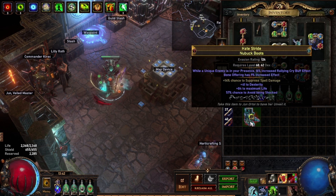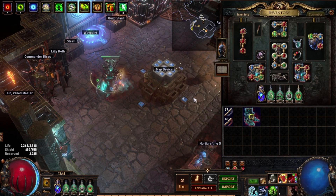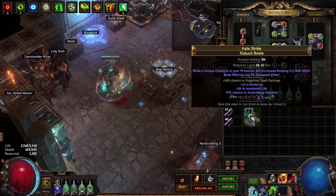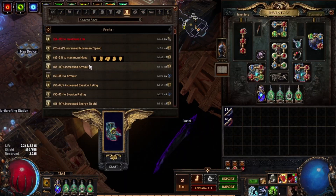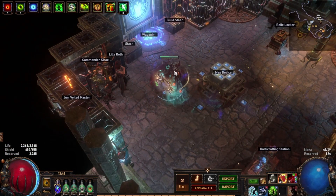This is like the best possible outcome — I did not expect that. The Veiled Chaos Orb hit Tier 1 Life prefix. Obviously I've hit the Tier 1 Life prefix with the Veiled Chaos Orb. You want to go to the crafting bench and craft mana — this is to keep a prefix open so you could craft life if you didn't hit that prefix.